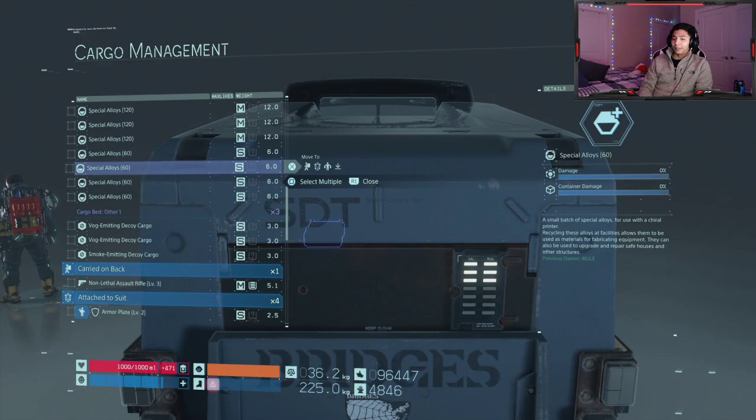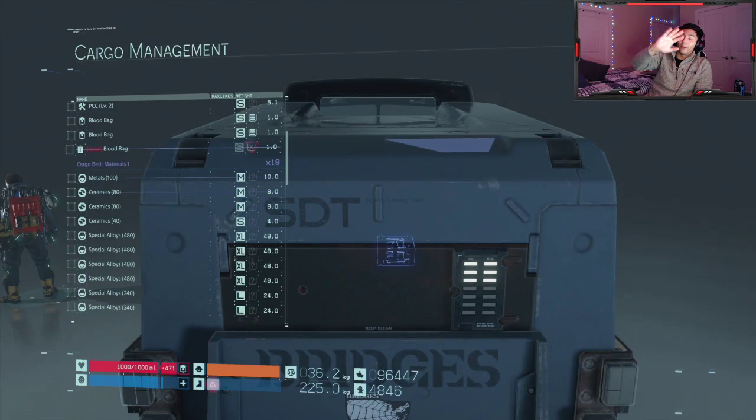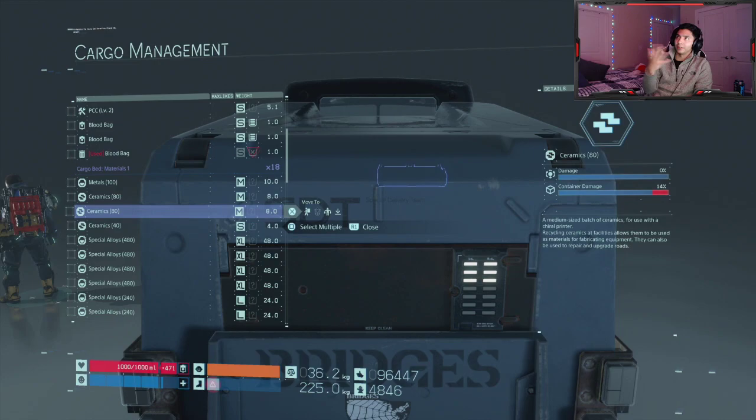A lot of people want me to point out that the bar on the right side of the back of the truck — those lights — is the capacity, the cargo trunk capacity of the truck itself. That's how you know you're getting close to filling it up. And as you can see with all this stuff, I wouldn't recommend farming that MULE encampment because they shoot, so it's a lot more effort than it's worth.